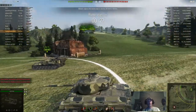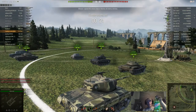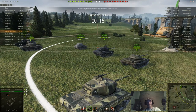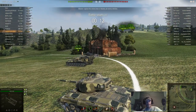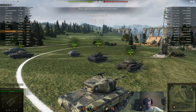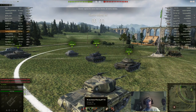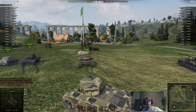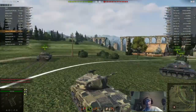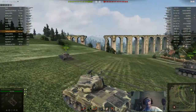All right, so we find ourselves on Westfield. This gameplay is sponsored by Mountain Dew — that is what you have for armor: Mountain Dew cans. This thing has absolutely no armor. The gun sucks. I saw basically a Tier 10 match so I knew I was going to shoot straight premium. Standard rounds on this only have 192 pen, so even some of the Tier 8s were going to be a problem.